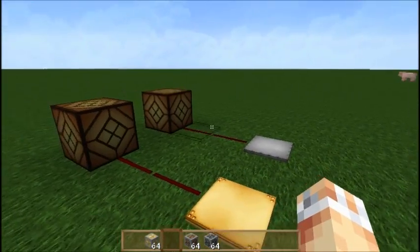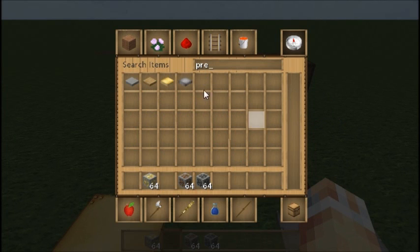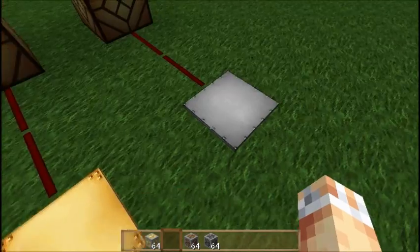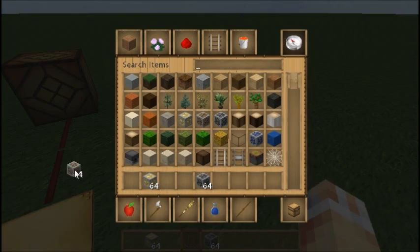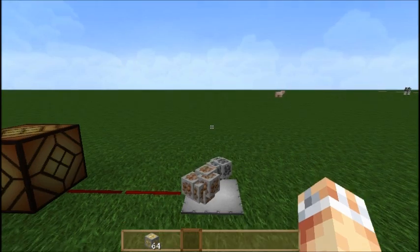The iron pressure plate is the heavy one and the gold one is the lighter one. This means for the iron plate, you're going to need to chuck more blocks on it to generate a higher Redstone signal.